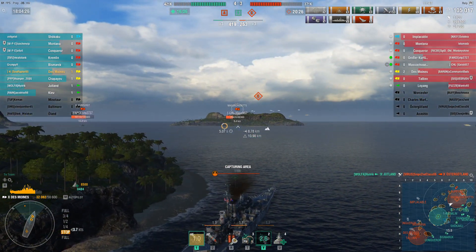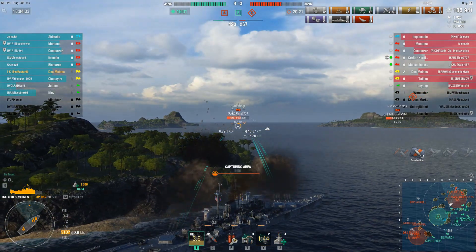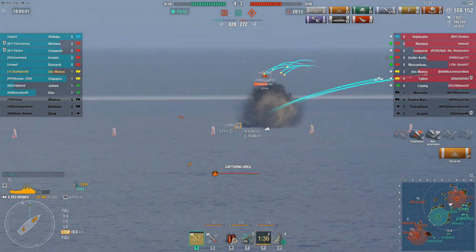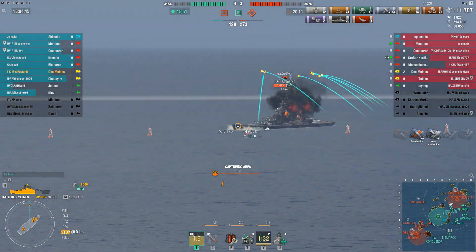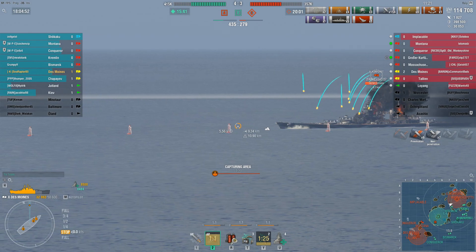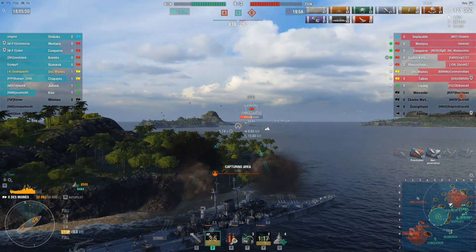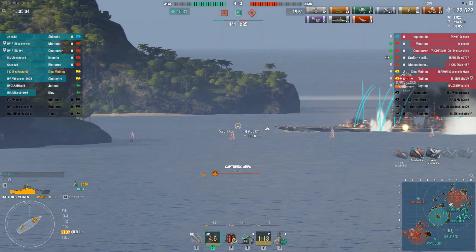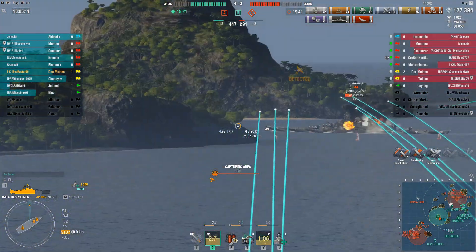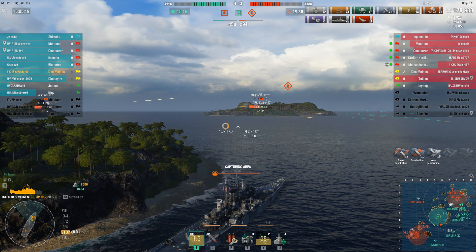Now I'm in the cap but the enemy Massachusetts is still here, so we're still not capping C. The team down to the south has folded — our forces around the A cap are basically all dead. All I can do now is support the team up at C, try to get these guys out of the cap, and possibly kill them completely. The Kurfurst looked like he was going to try and come back into play but changed his mind. I switch back to AP — I can get these shells to bite on his upper works for good full-pens, though I'm shattering some on his turrets.